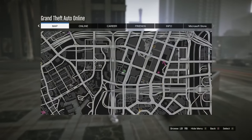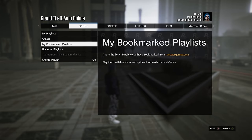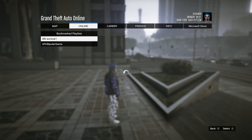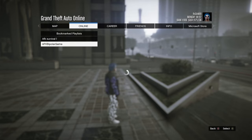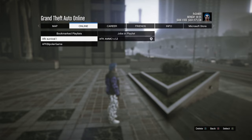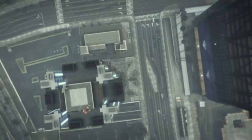First up, in the description there is a link to a playlist on each platform. Go ahead and bookmark that, then go to your bookmarked playlist. It is called 'AFK Survival 1' — as you can see here on Xbox. The map and title may vary depending on your platform, but the playlist should appear saying something like this. Go ahead and load this up.